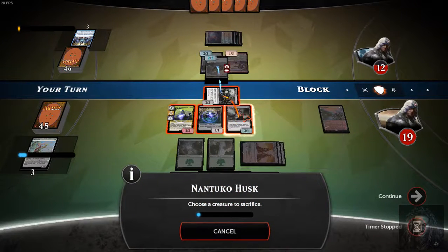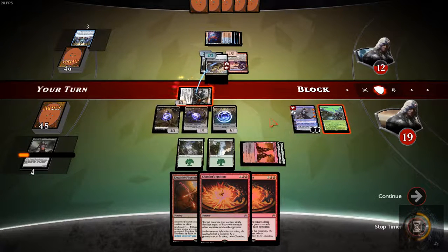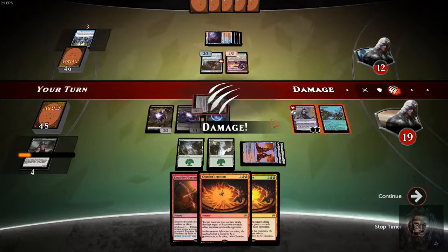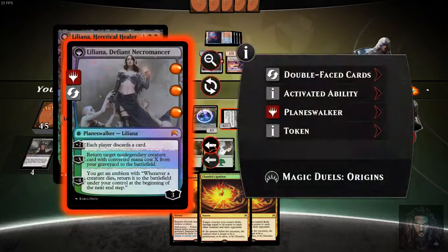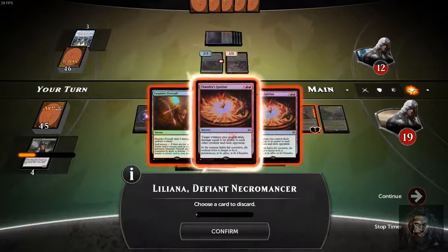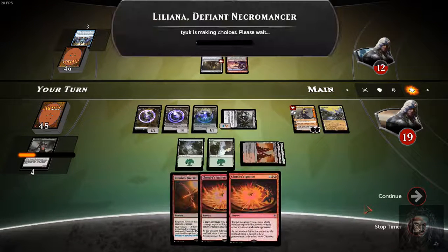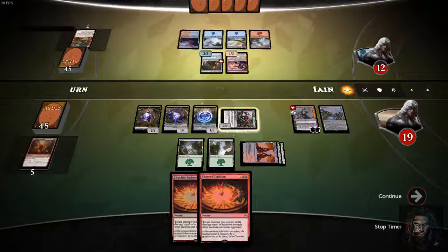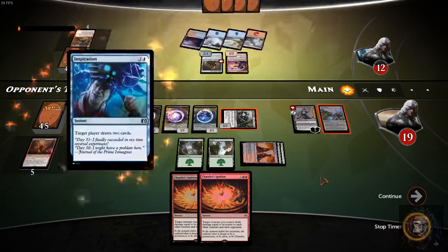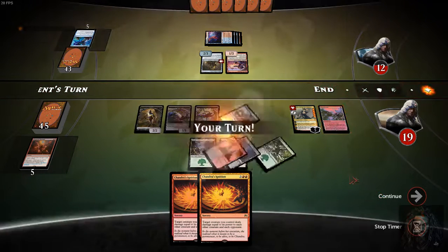I'm going to go ahead and let her flip, since I'm going to be killing the only blocker — the only attacker that could be a problem for her next turn. Now I can start making everyone discard. He's got five cards in hand. I don't want to bring anything back right now because I want to get her up. Honestly, Ignition's going to be the one that kills him, not Firecraft. If I draw a second red, I'm going to win next turn — I'll sack all these guys, Chandra's Ignition targeting him, and he'll be an 8/8.